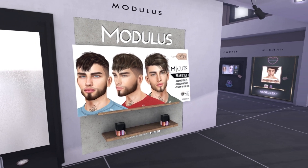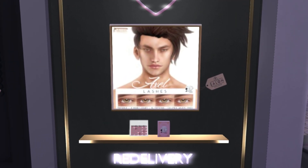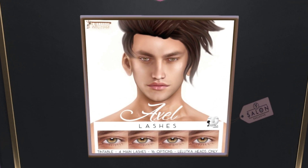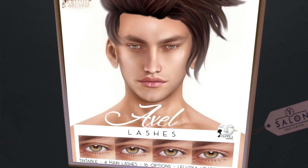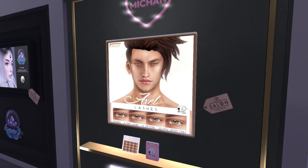Now let's go over here to the outer walls. Over here we have Mie Chen. I am obsessed with their lashes — since the last round, all I wore were those lashes. And then I wore these for a while, too. I didn't care that they were unisex — I love unisex things. And then I went to N21 and got some of their lashes as well. These are Lelutka exclusive and they just look so cute. I'll have to zoom in on myself later to show you the ones from N21.